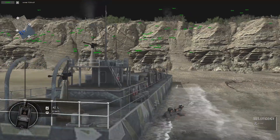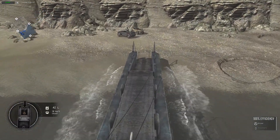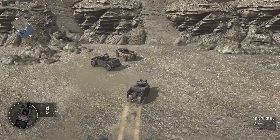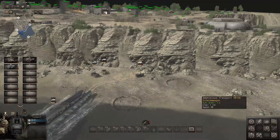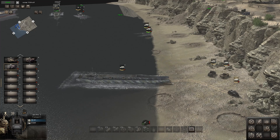Now we will go and do the other vehicle. This operation is irreversible - it means you cannot use the boat again to put troops on. If you press the detach button you will not be able to use the boat again to board units on it. But if you only open the door and close the door, then you can do that. That's it for this video, thanks for watching.